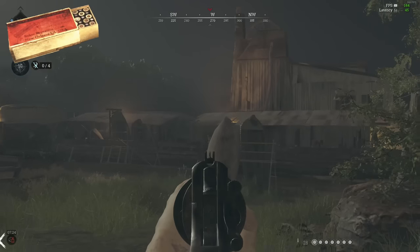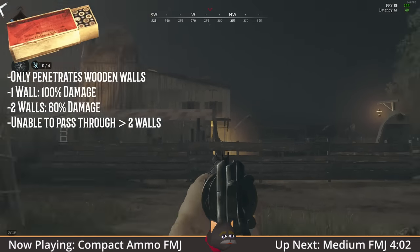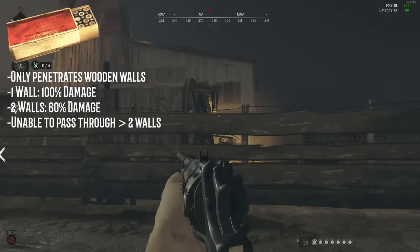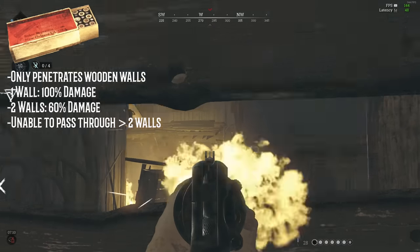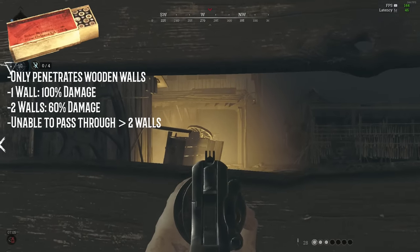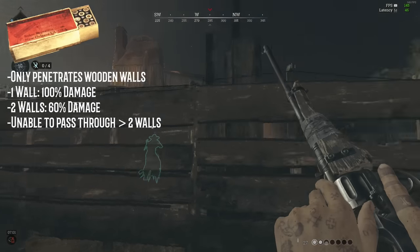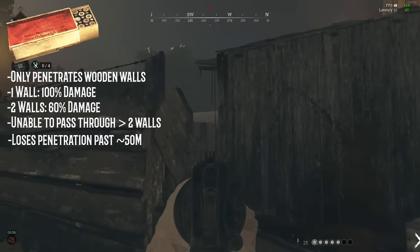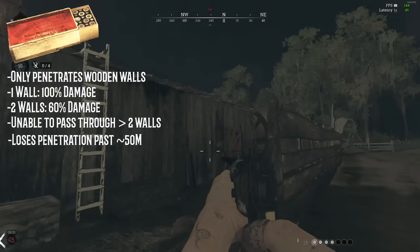Compact Ammo, as the smallest and lightest ammo type, has the worst penetration of the three primary ammo types. When using Compact, you are limited to penetrating wooden walls. Metal, trees, and brick can never be penetrated by normal Compact ammo. While you incur no damage penalty by shooting through one piece of wood, there is a 40% damage decrease through a second piece. After piercing the second piece of wood, the Compact bullet loses its penetration capabilities completely. Additionally, there is a limit to the range at which Compacts can penetrate wood — it varies slightly between guns, but sits at approximately 50 meters.